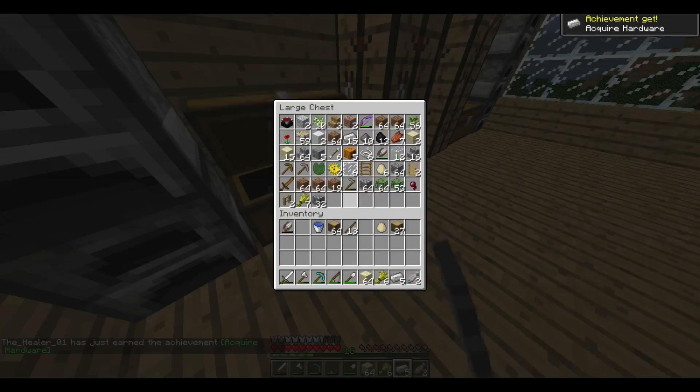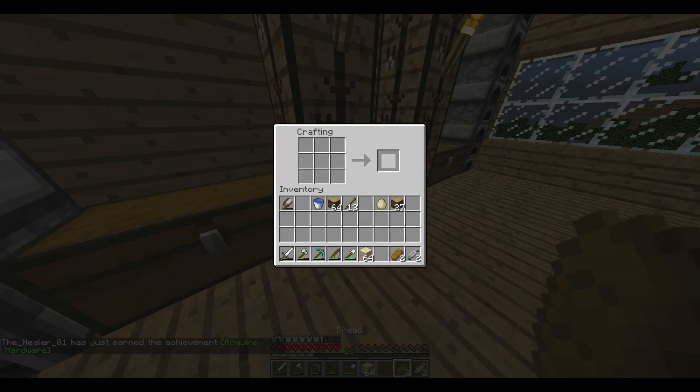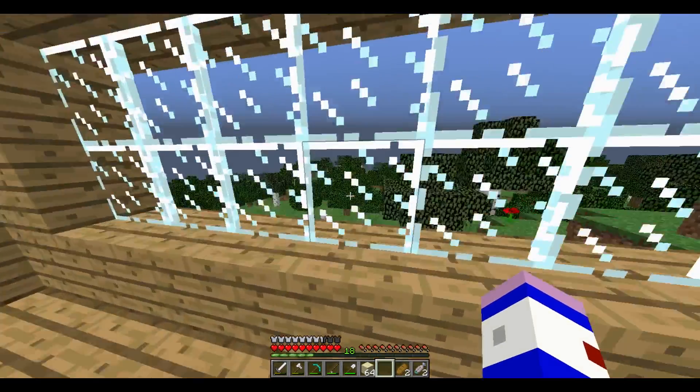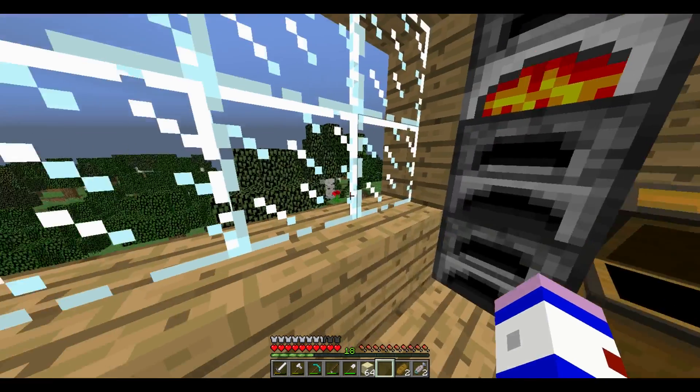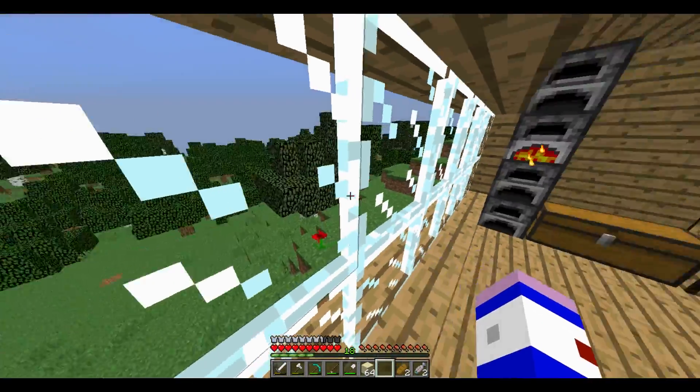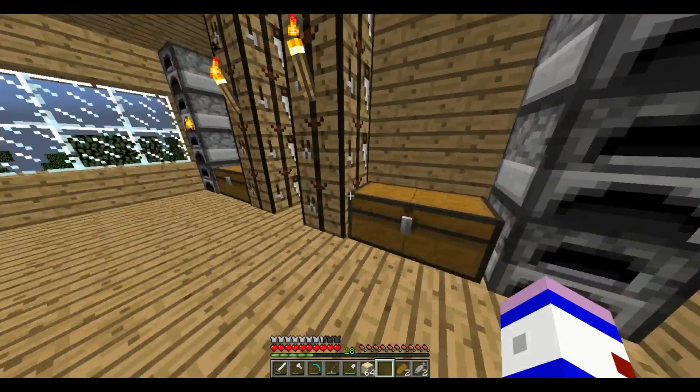Off camera I just found a little bit of iron from a cave and I'm currently smelting it. Today, ever since I thought about seeing the iron, I thought we are actually going a bit low on resources - iron and diamonds, because we haven't even got any diamonds. So I thought we need a mine to get our lovely resources from.